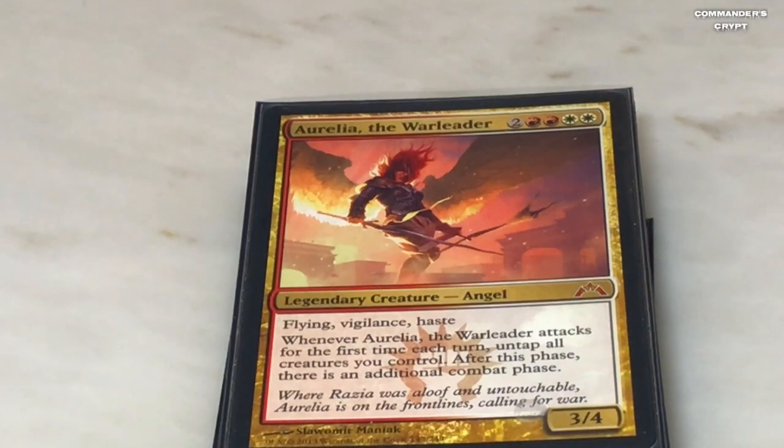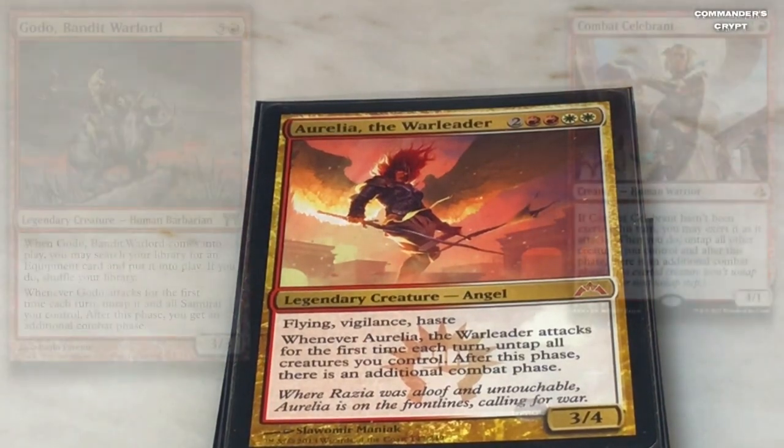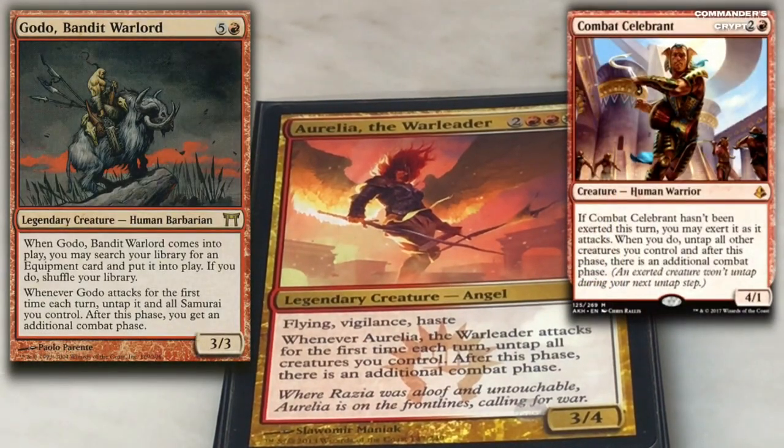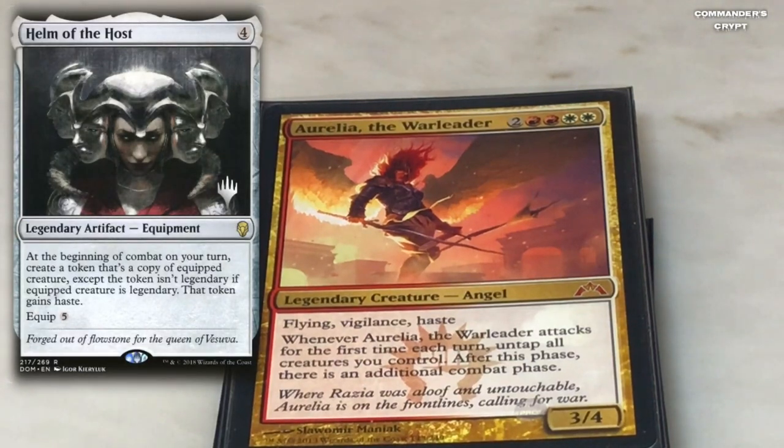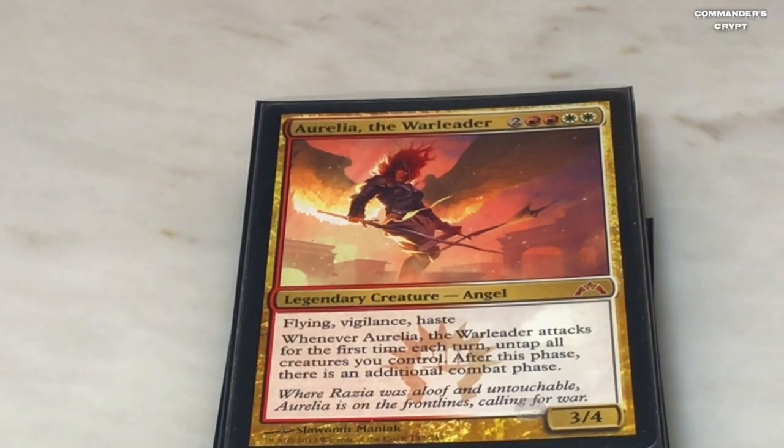Two other good cards to put in this deck would be Combat Celebrant, Isshin, and Godo — because if you're going to have Aurelia the Warleader in your deck and you've got ways of drawing and tutoring, you could tutor up Godo, or use Godo to grab Helm of the Host. Connect Helm of the Host to Aurelia the Warleader and you've got infinite combat steps. Isshin allows you to get three combats with her, but if you put Helm of the Host on her you've got infinite combat steps.